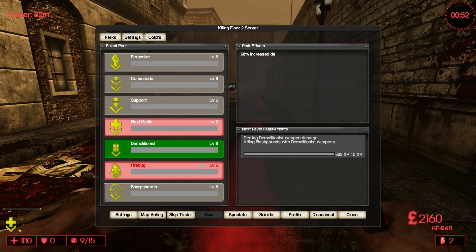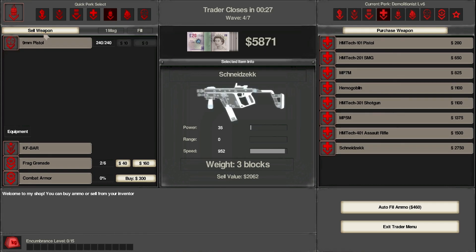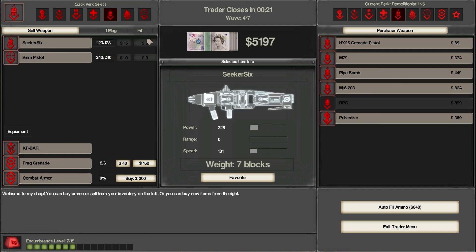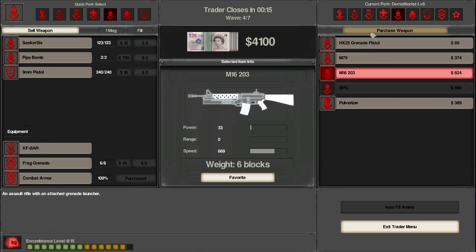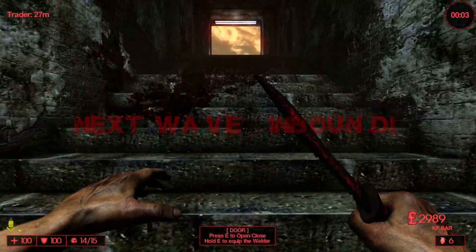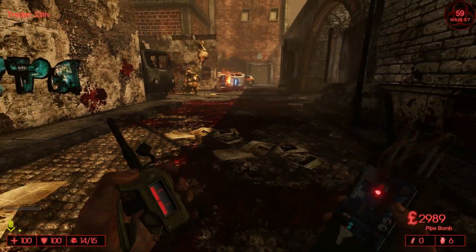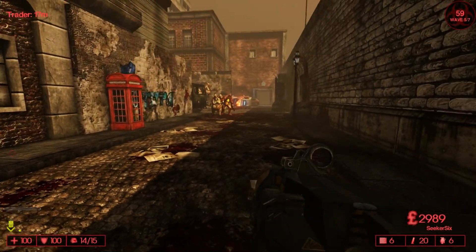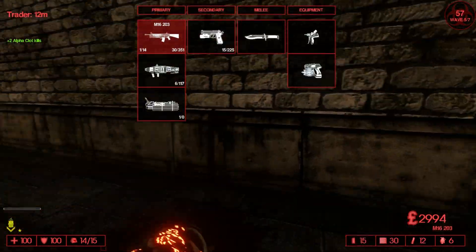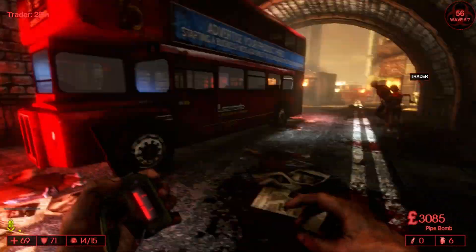Next perk on the list is the Demolitionist. I'm eager to try the Seeker 6 because I believe it acts the same as in Killing Floor one. Oh, pipe bombs — what the hell are those? Screw it, buying pipe bombs. Also getting the M16 M203. Let me test what the pipe bomb does. There's a flash pond over there, let's test it — not quite the same. Oh, it actually does the thing — Seeker 6 time, or pipe bomb, whatever you want to call it.